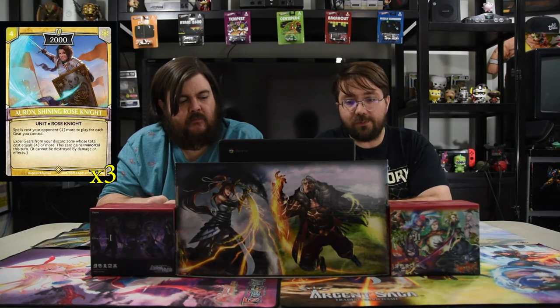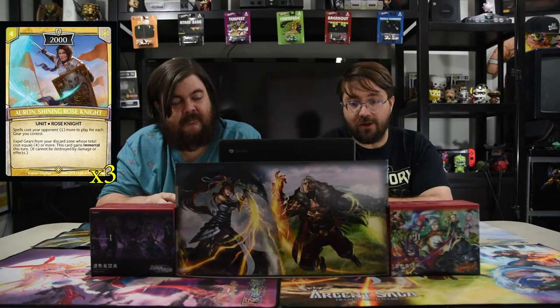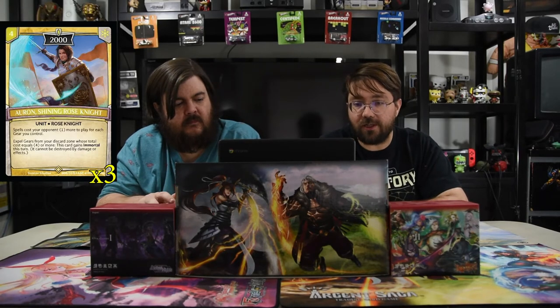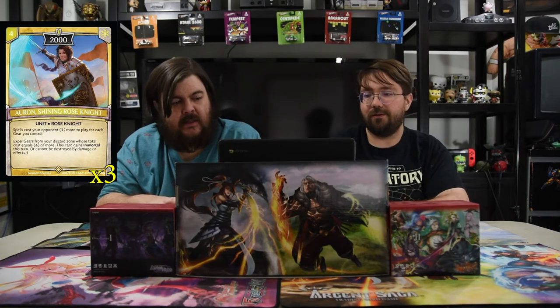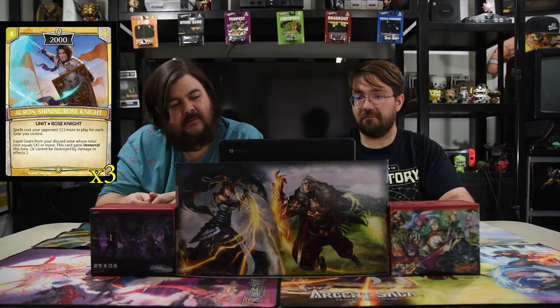Aaron the Shining Rose Knight is a four-drop 2000. He's a rose knight, and spells cost your opponent one more to play for each gear you control — which is backbreaking. Not even just gears on him, but any you control. Then you can expel gears from the discard zone whose total cost equals four or more, and this card gains Immortal — it cannot be destroyed by damage or effects this turn. Once he's in play, your opponent's one-drops cost seven and they just don't know what to do.